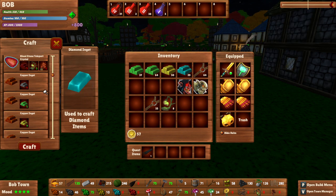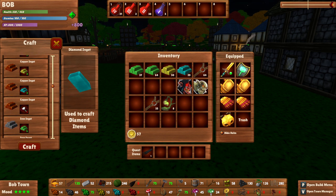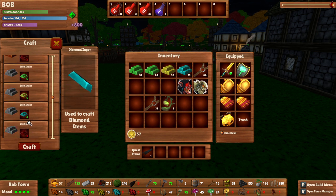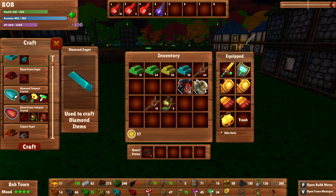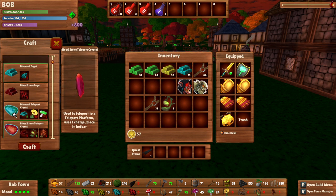You can get a diamond teleporter crystal - that sounds actually badass. We haven't used any teleporters. One charge - place in hotbar, one charge. Ouch. Let's go make our weapon. Oh - an ore discovery. We got a diamond ore vein! I'll do that quickly so they can be working on that later. Can we craft ourselves a diamond? It requires thirty - we have literally twenty-nine. So we can't even do that yet.